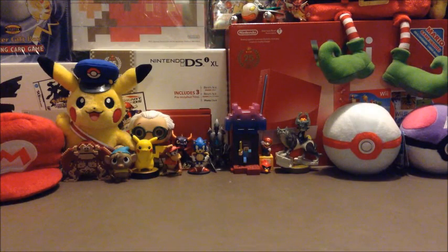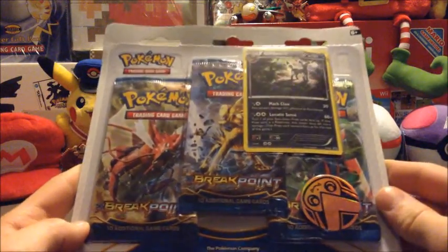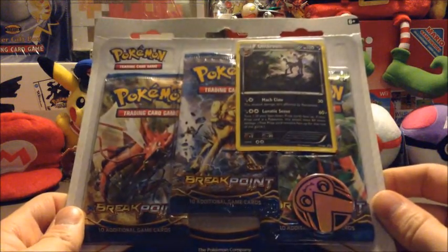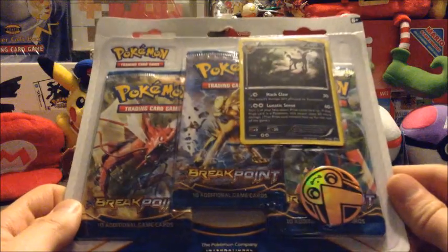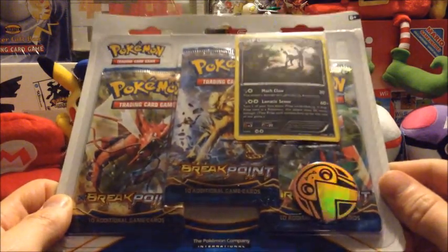Hello guys, I have another Pokemon blister pack. Inside this blister are three XY Breakpoint boosters, a foil Umbreon promo card, and a coin I've actually never seen before featuring Victini. It's like all orangey yellow.